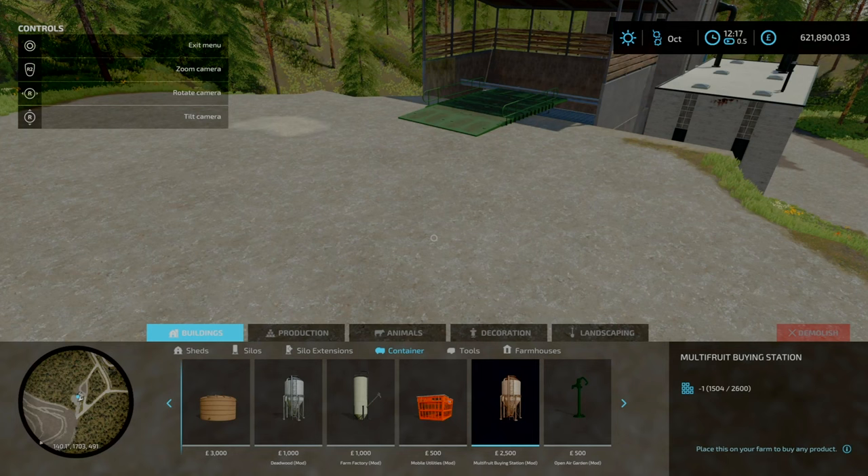That is your grain dryer — you find it under factories in build mode. You can use pretty much any trailer that accepts a multi-crop fill type. Your outputs here are dry corn, compost, and dry beans. The mobile sell station from the Mobile Utilities Pack by Short's Modding, the Windmill Sell All, or pretty much any sell point that accepts multi-crop fill types will work. That is a production I highly recommend.